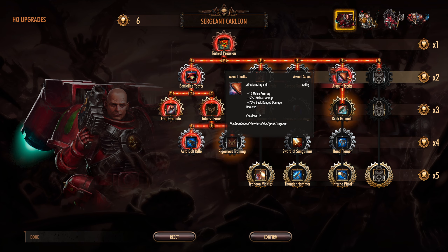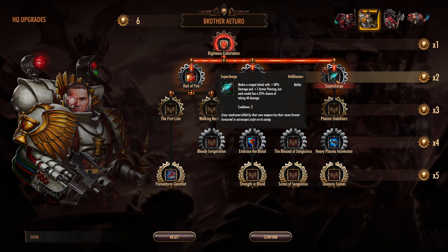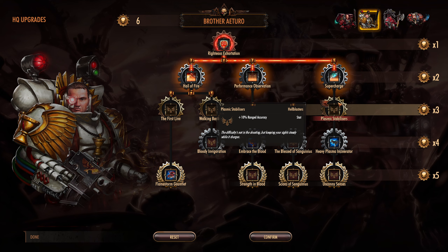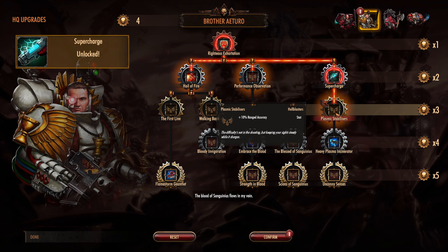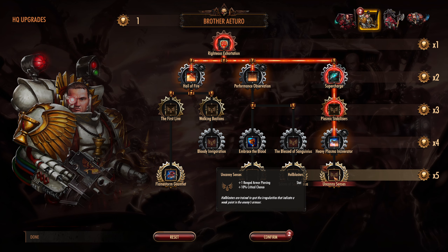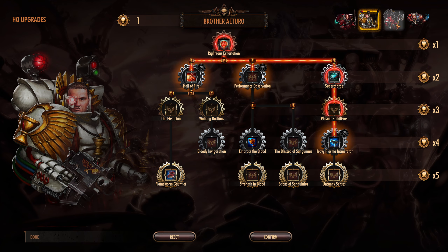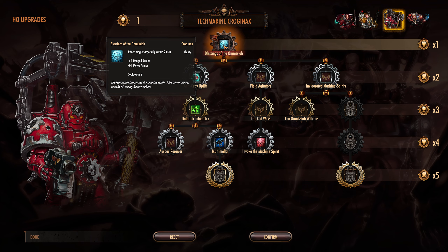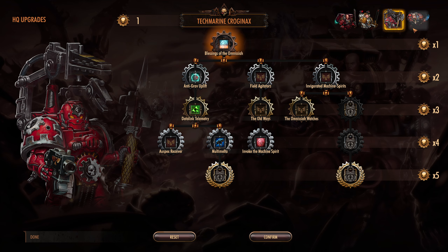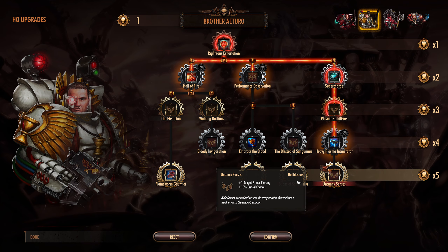As much as I'd love to go down this tree and improve our assault marines, I feel like with six points I could get Supercharge and Plasmic Stabilizers to help our hellblasters out. They hit hard, but their accuracy has been questionable. Let's do this. Next time I'll try to get the heavy plasma incinerator. The HP and melee armor upgrades are nice, but I think I'd rather save to max out the hellblasters.